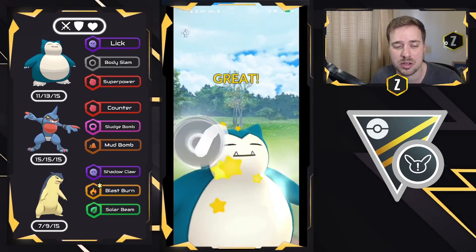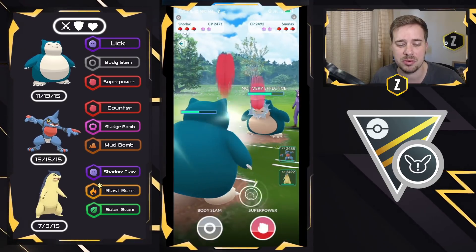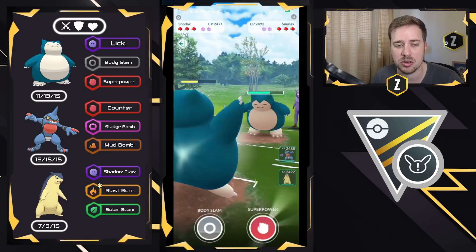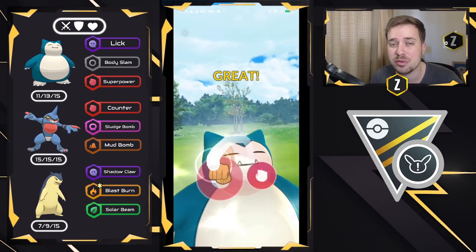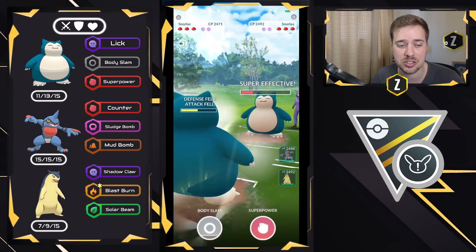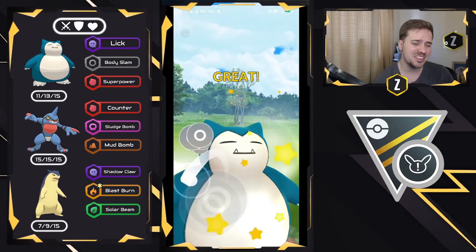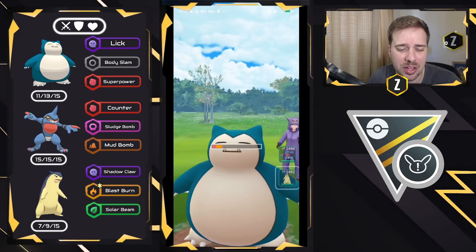I'm going to go ahead and go for a Body Slam first here. Superpower will not KO, and I need to chip down some of their health before I start going for these Superpowers. So we're going to go ahead and now go for the first Superpower right here — this is obviously going to do a ton of damage. We do land the Superpower, that's beautiful. I'm going to go ahead and go for Body Slam right here, and hopefully it's going to do enough damage to take it out, but no, they barely survive.